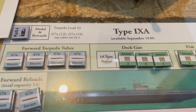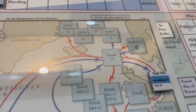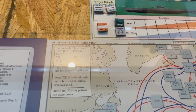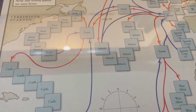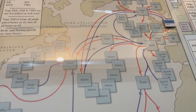We're going to be using a Type 9A today, starting off in Germany. It uses the Atlantic map, so we're going a little farther afield than just up around the British Isles. That is what you use with the Type 7s.